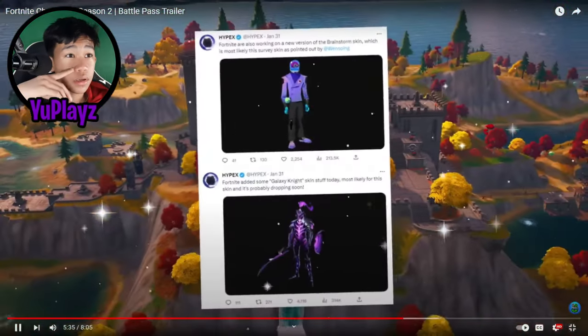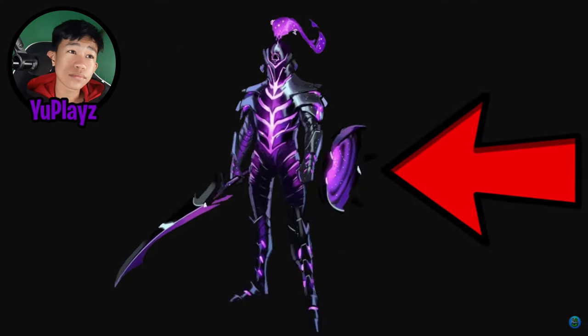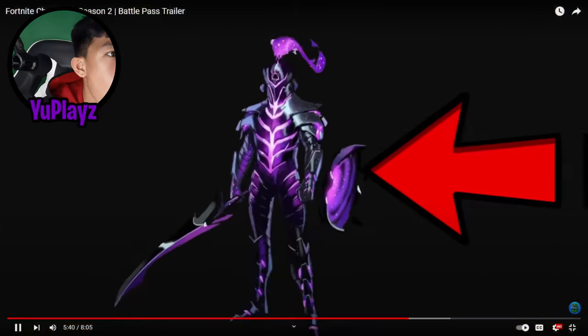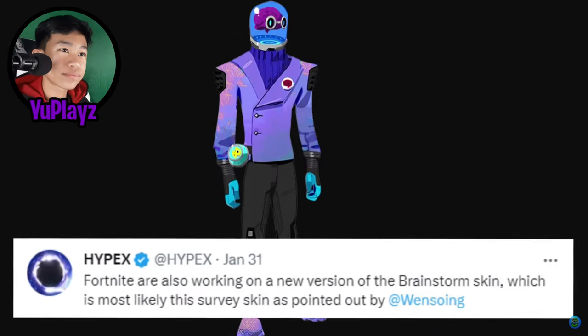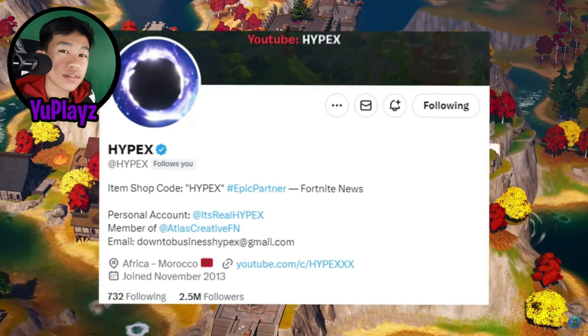Before we move on to the sixth spot, two honorable mentions: Hypex has revealed that Epic Games have started working on the Galaxy Knight skin — which looks amazing based on the Fortnite surveys — and also a different version of the Brainstorm skin.